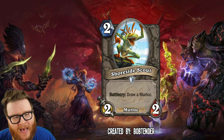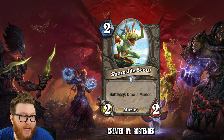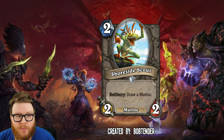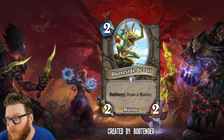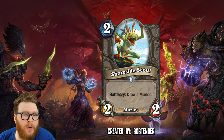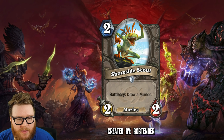Moving on to Shoreside Scout from Bob Tinder — a really simple card, but that's good. It's a two mana two-two Murloc with battlecry: Draw a Murloc. That's awesome — exactly the kind of building block card the core set needs. We saw some murlocs get rotated out, so having new murlocs like this to come in and replace them would go a long way. We didn't really see that so much with the new cards.